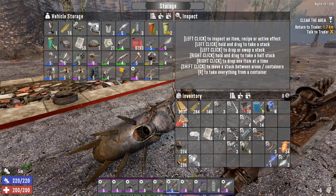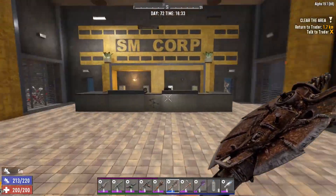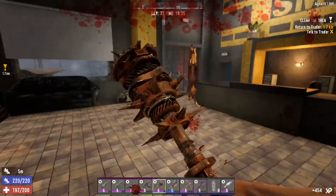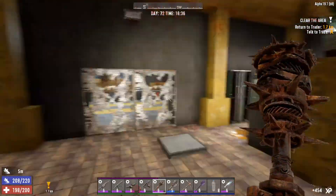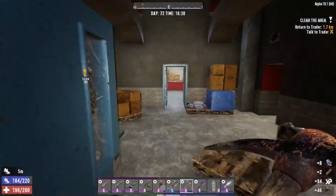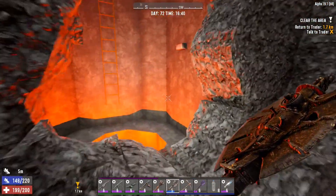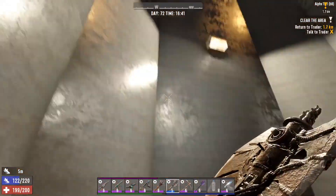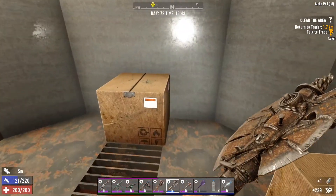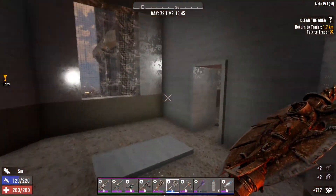That was the majority of the loot — most of it was from the top. I found another level 6 chainsaw, so I'll compare that when I get home. There is one more hidden stash that I always skip because it aggros zombies in the way — I just don't feel like doing it. This top area was not worth coming up here. It literally never is and I keep doing it because one of these days it will be worth it.